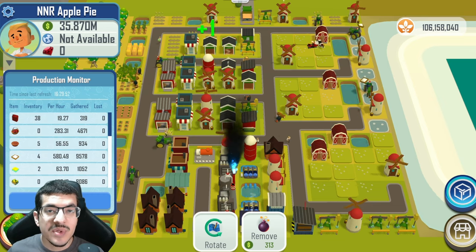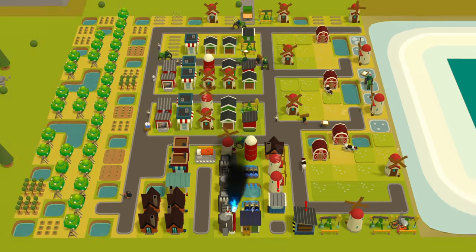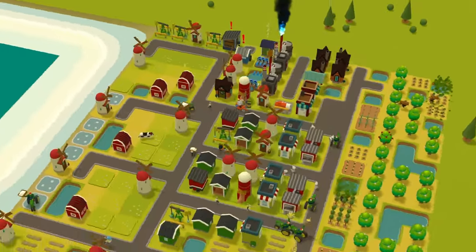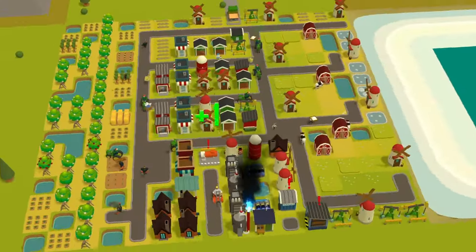We are slightly overproducing wood in this build, which is not that bad, but you could probably get by with one less tree. This design should give you an idea of what to aim for when you're trying to make your own apple pie build — you're going to need a lot of space for the apple trees and several windmills making different items.